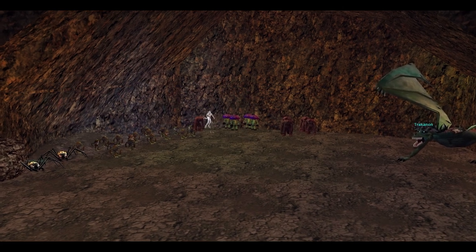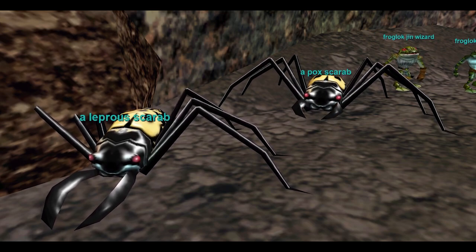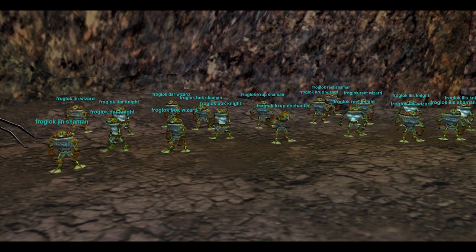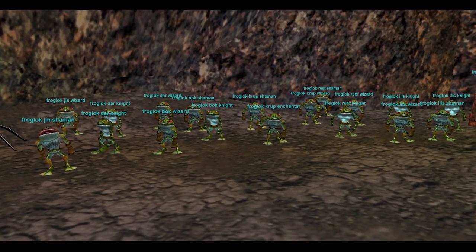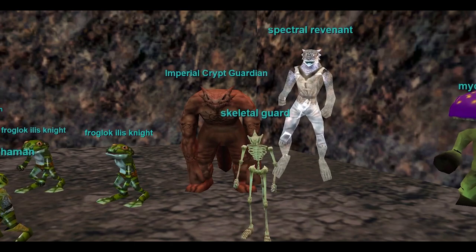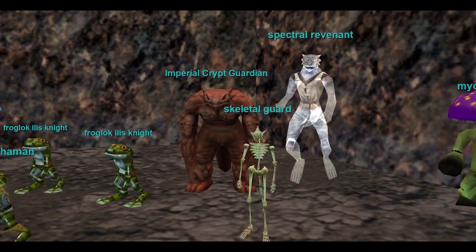Some of the mobs here are going to be fighting in Sebilis — it's actually a little bit varied. Firstly, there's some scarabs — these are just mobs in the zone, they don't really do a lot, but make great druid pets, so pick one up if you are a druid, because these things are now classed as animals. Then the bulk of the zone is frogloks, and there's a whole lot of them. There's kind of a hierarchy system based on their name — you can tell how high up they are in level range just from their name. Starting with the Jinns, the Daz and Box are the lowest level, going up to the Reet, and finally the Illus Wizards are the highest. Illus Wizards also make really good pets.